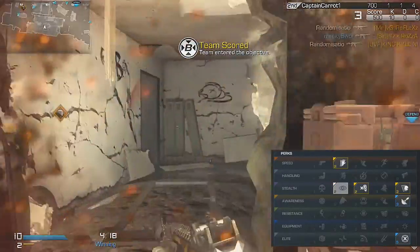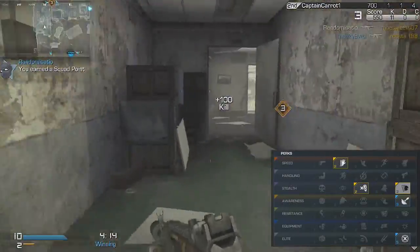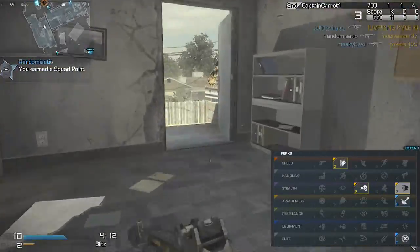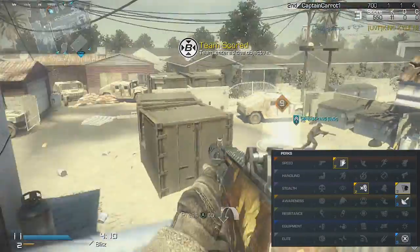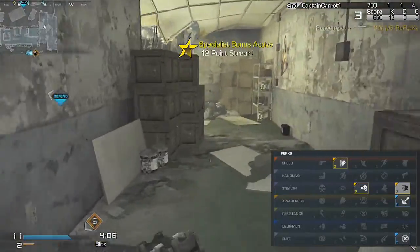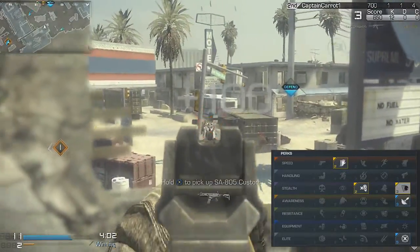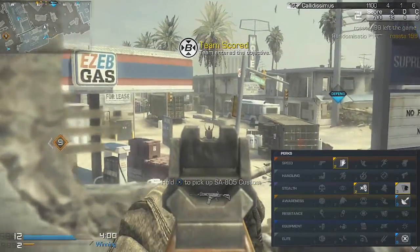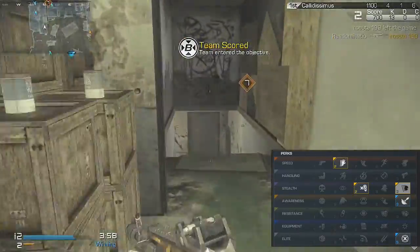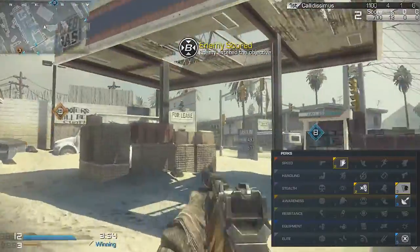The next one I earn is Off the Grid. You don't really need this if you're not going for streaks, but if you want to get KEM strikes or just get the highest assault streaks, then Off the Grid is definitely one of the best perks to use. If you're on like a 20 gun streak and somebody calls in a satcom and they know where you are, it'd really put you off if you died. So put that on if you want to go on long streaks.